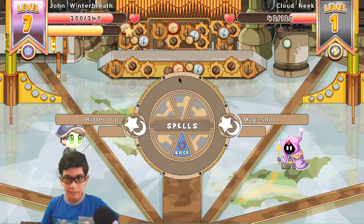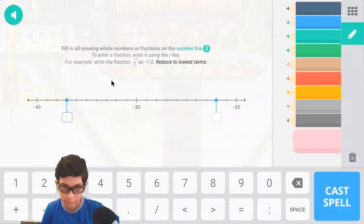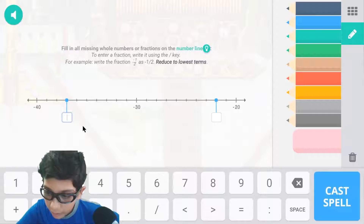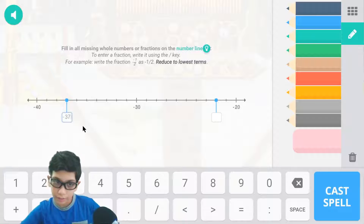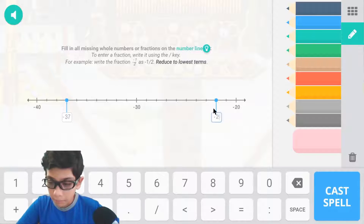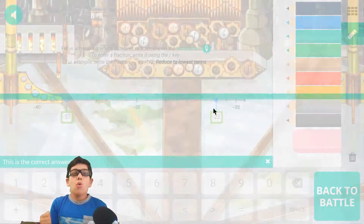The monster number is mine. Let's use the same spell again — batter up. Not going to catch any pets. So, minus 40 — that means minus 31, 32, 33, 34, 35, 36, 37. That is minus 37. And coming back here, that is minus 22. Yes, that's minus 22 — and we are correct.